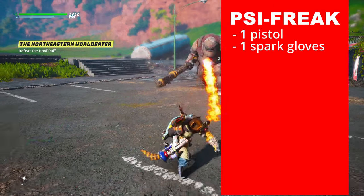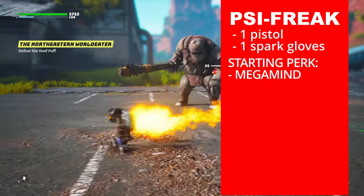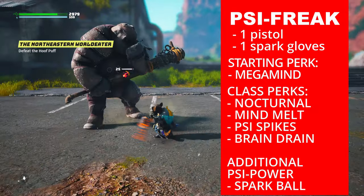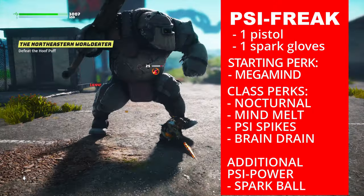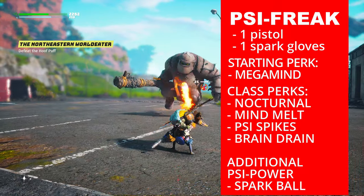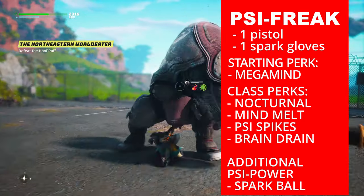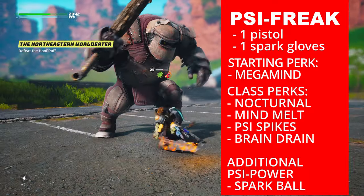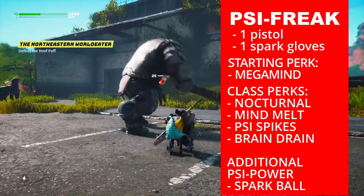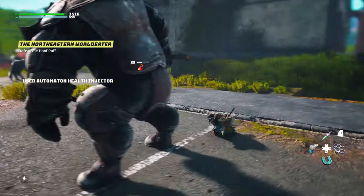Cyfreak — starting weapons: pistol and spark gloves. Starting perk: Megamind — key energy regen increased by 20%. This is also a class perk. Class perks: Nocturnal — +10 Intellect attribute at night; Mind Melt — power damage ability attacks have a 10% chance to inflict a critical hit; Size Spikes — power damage attacks inflict 10% more damage; Brain Drain — attacks that inflict power damage regenerate your health by 20%. This is essentially the mage class. Cyfreak also starts with the Spark Ball ability — this is basically the mage in Biomutant.